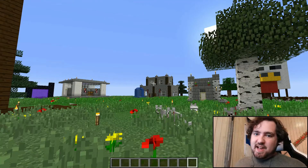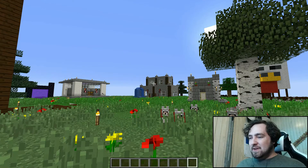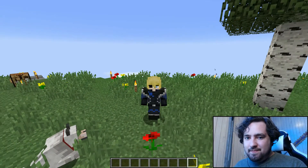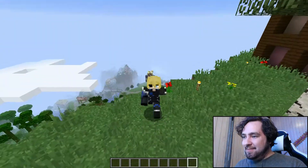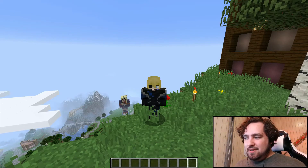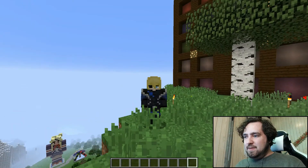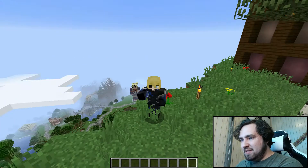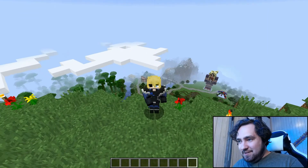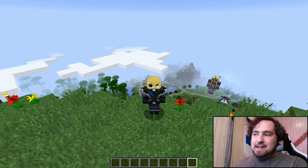Our last stat is Folksmanship. You get this from doing nothing — literally just being on the server, it passively increases from being online. It doesn't really do anything at the moment. I was going to make it so that AFK time would get you kicked, but if you had higher Folksmanship you wouldn't be kicked — however you can't do /kick in commands. So if you have any ideas for what to actually do with this stat, comment down below, because I really need ideas.